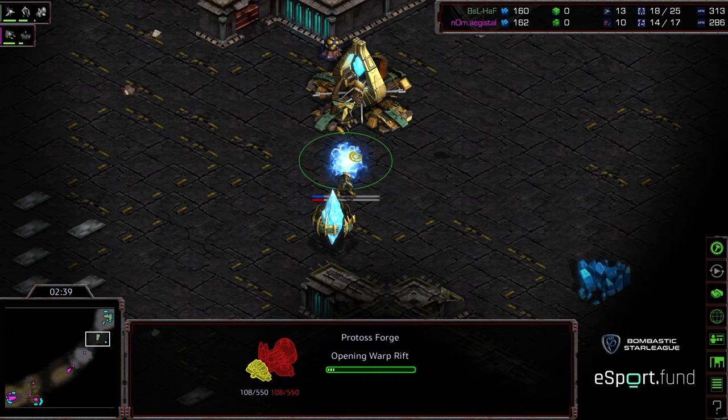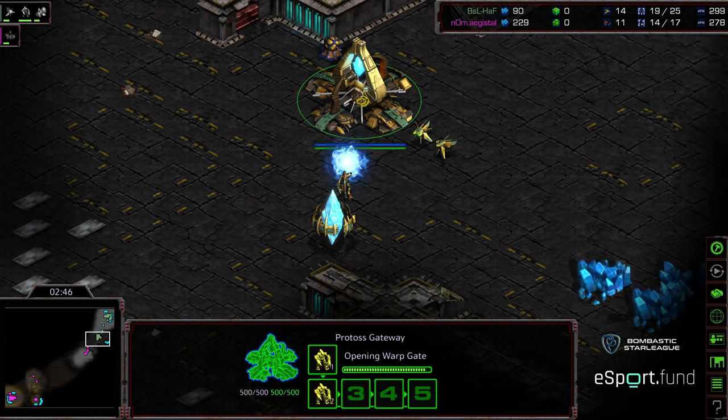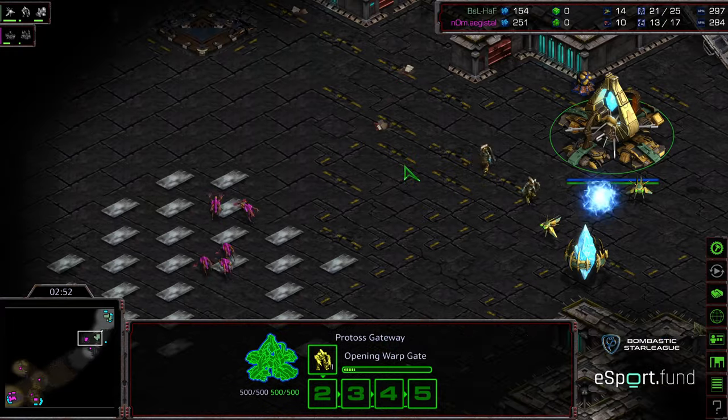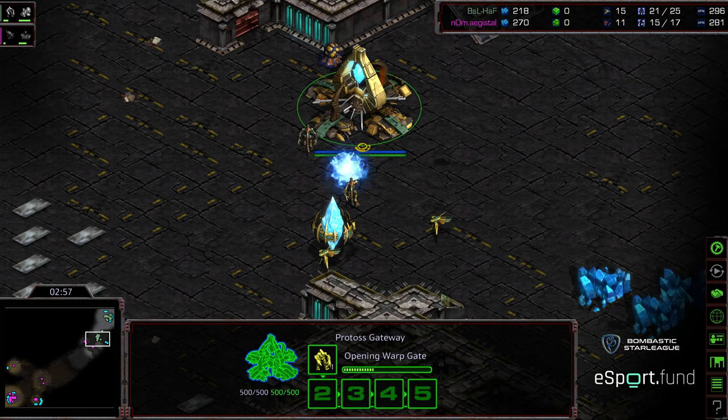He's going to plop that Forge to seal it — that'll do it. Plop that Forge on the front, do that nice wall. The Zealot should hold. Two Zealots versus six Zerglings is a nice fight. Don't know the timings on all these maps — I'm learning. We're learning together, that's what's happening.